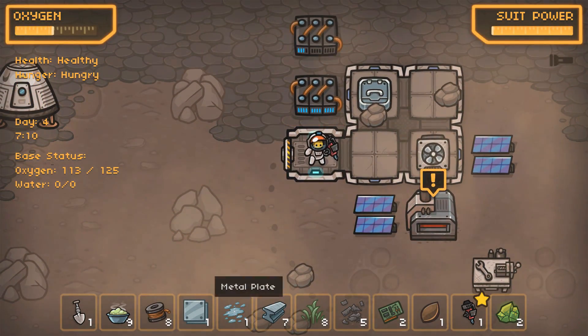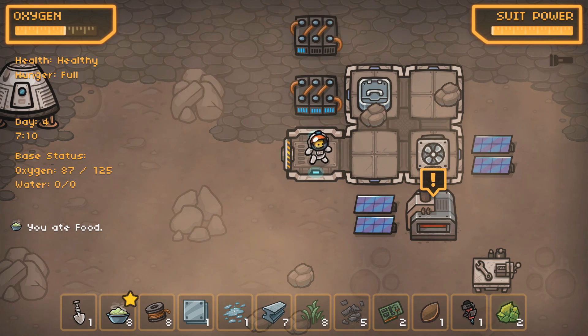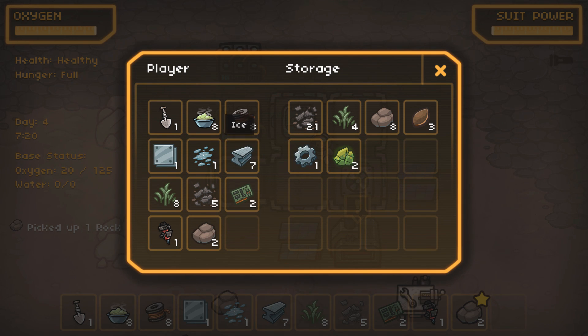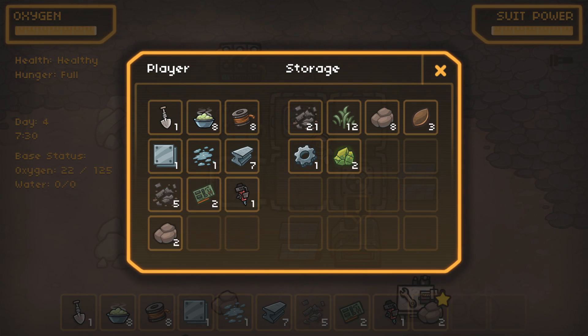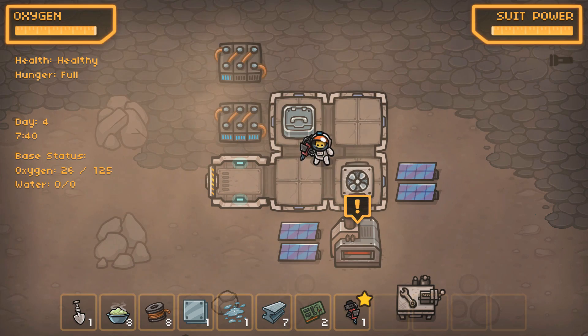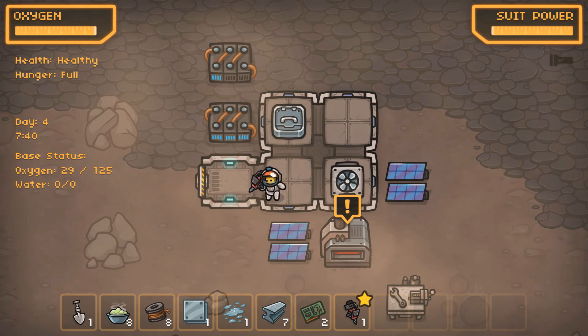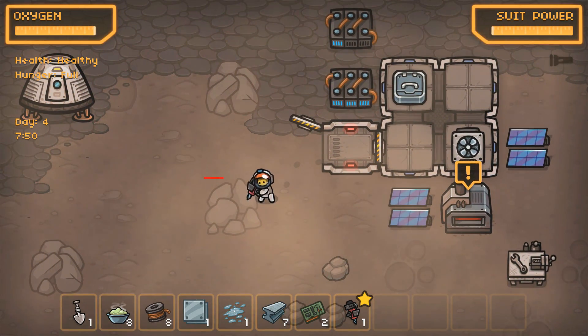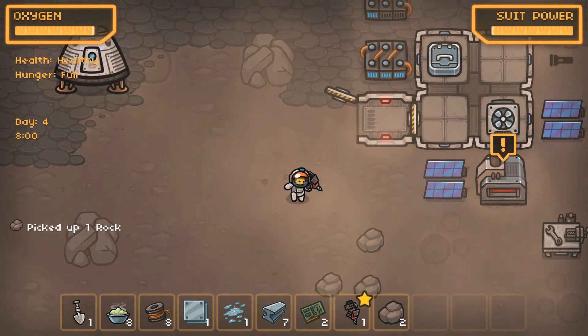We're hungry again. 125 oxygen — so yeah, it looks like the amount of oxygen you have expands with the size of the base. I'm gonna throw seeds in here. Radioactive material in there for sure — probably not something we want to carry around with us. We've got extra foodstuffs, we got extra scrap. Let's pick up everything else that's laying around and do a little bit of hardcore construction here. I'm gonna break down these rocks all around my base.